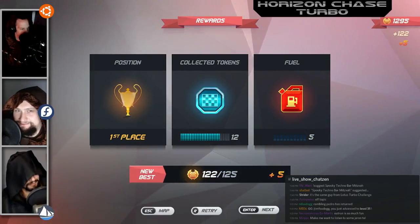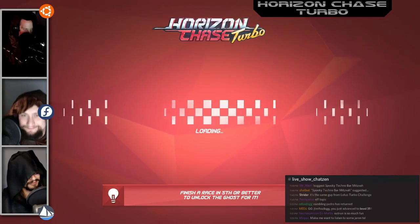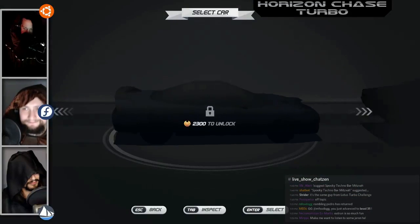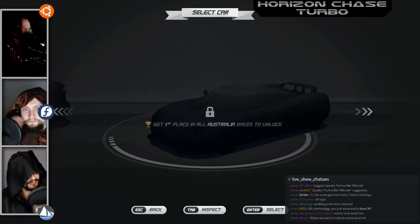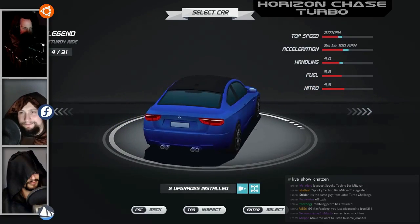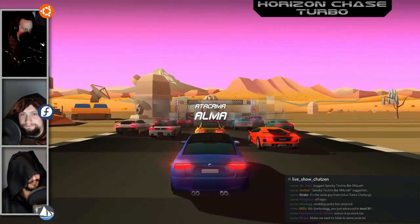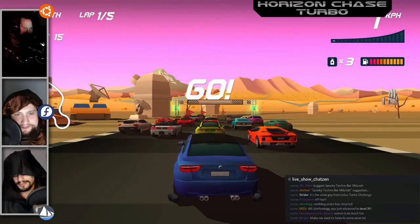I tried it with the Xbox controller and the Steam controller — default layout, logical controls. You're basically dealing with three buttons, they're tight, allowed me to reliably slam into the back of AI opponents with precision. There's not much skill to going around corners — you just slam it left or right and it goes around. Four chairs for Controls.